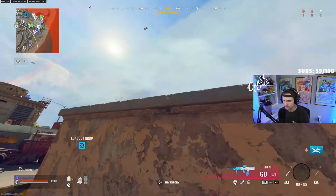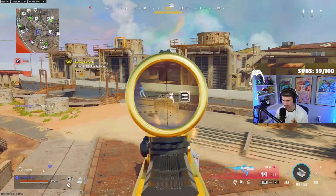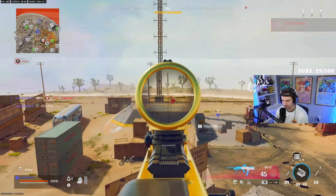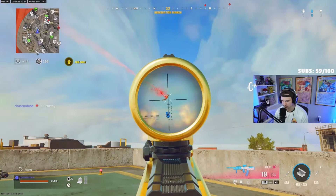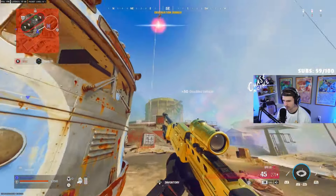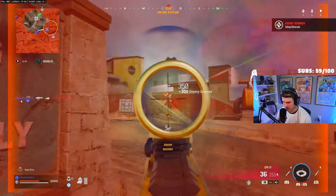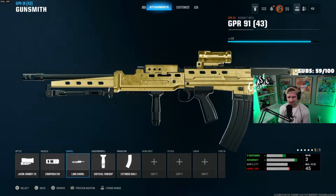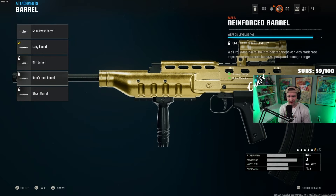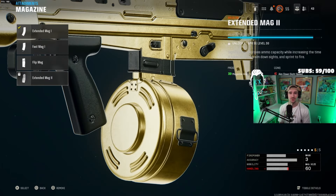At number one, we have the GPR. The GPR is all about feel — it's not broken for its TTK and its bullet velocity isn't laser-beam hitscan, but it just feels good. Its recoil pattern is the easiest to control out of all of our top five options, and probably any option out there. That balance of good damage and easy-to-control recoil makes it probably the best option right now, and it's what you'll see the majority of pros running. For attachments: Jason Armory 2x, Ported Compensator, Reinforced Barrel, Vertical Foregrip, and the Extended Mag 2 — which is super essential for this gun.